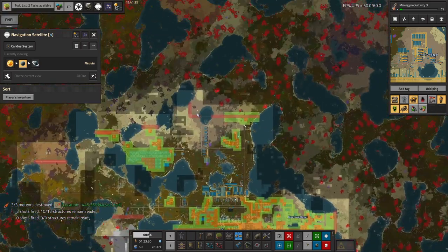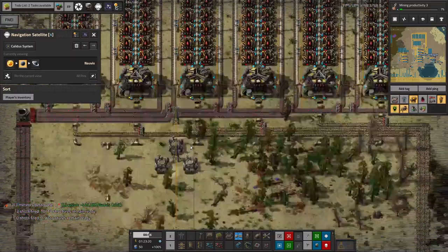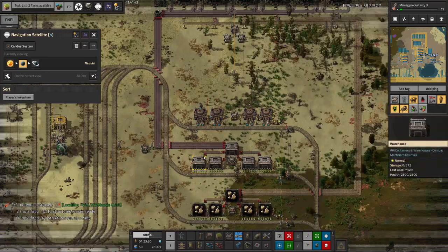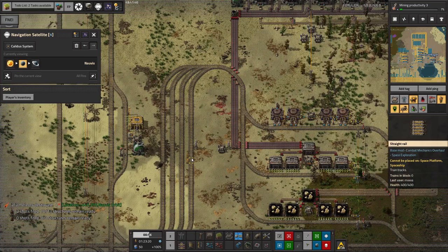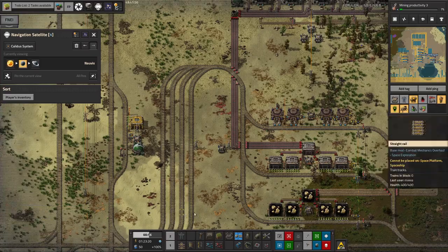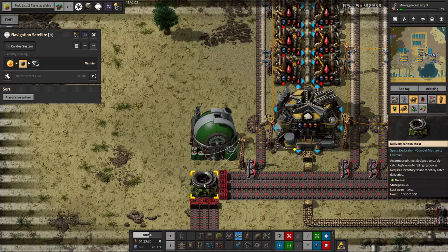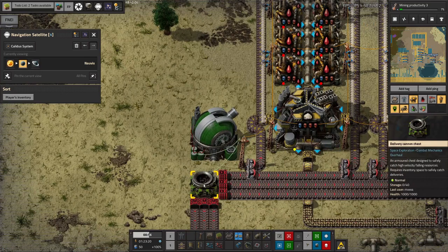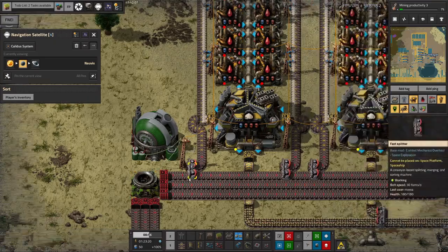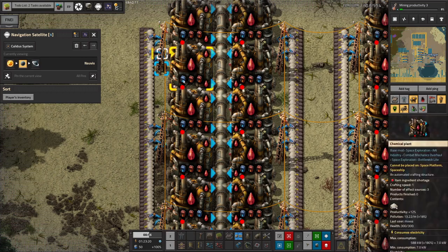Moving on to Mark. Mark has been working in this area here, which is going to be receiving the vulcanite that I'm producing on the volcano planet — Taishakuten something, I can't quite remember the name. It's going to be receiving that and passing it around the rest of the system. There's a delivery cannon chest here, so we're going to have a delivery cannon dropping in a steady stream of vulcanite into this chest, which will then be passed out. We've already got lots of modules in here, so this is going to go quite nicely.